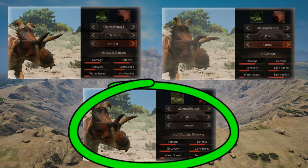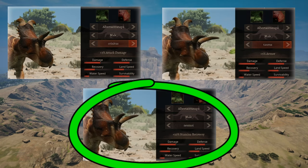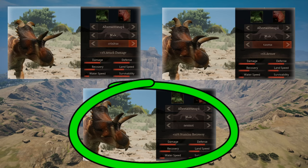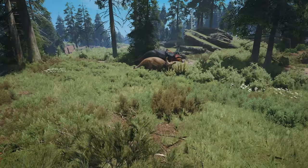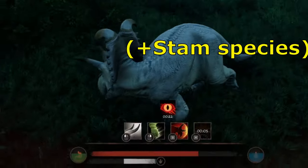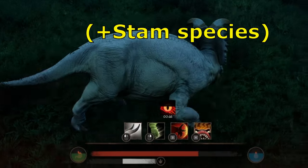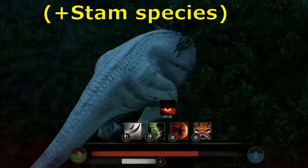The default damage output and armor on this creature are already really good. In the case of armor, you can increase that further with tough scouts. In the case of damage output, you can increase that with sense and call abilities. It is indeed a powerful and tanky creature. After all, it's only about half the size of its much larger cousin, the Eo Trike. The only area where it's lacking is stamina regeneration.